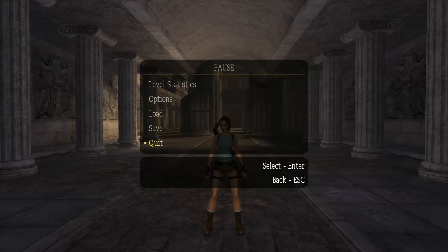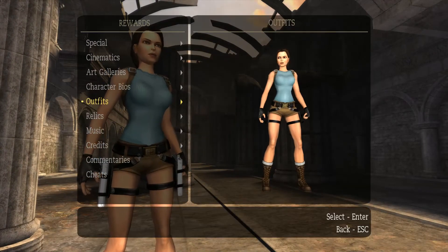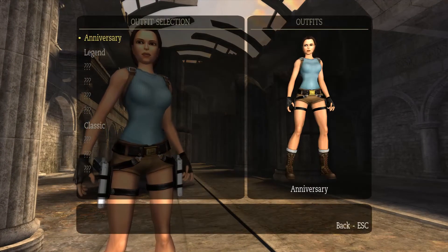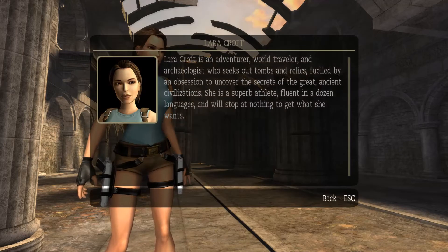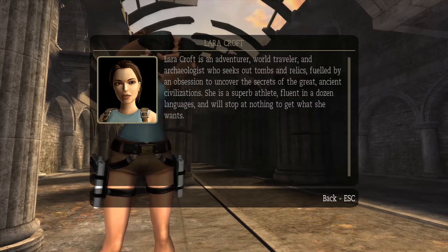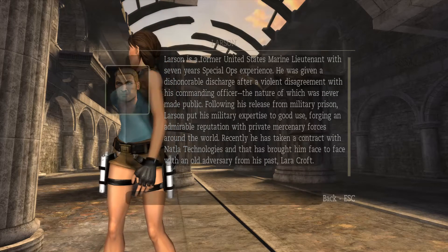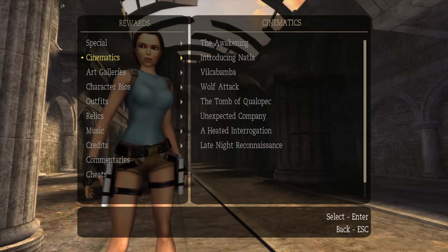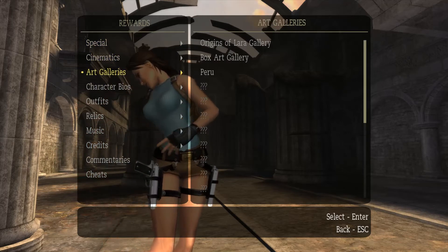Well, we just saved the game, so I'm just going to quit and take a look at rewards. Did we get another outfit? We did not. Oh, never mind then. Character bios — Larsen. I guess I'm going to briefly look at these, so if you were interested you can pause and read them. I'm not going to read all of this extra material out loud. Cinematics — okay, interesting. I wonder what the other special is going to be. These art galleries are actually kind of nice. These are very classic Tomb Raider artworks.